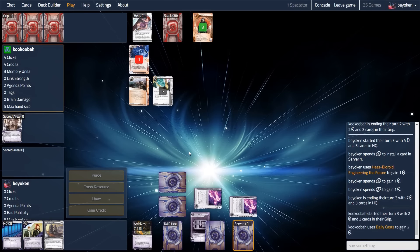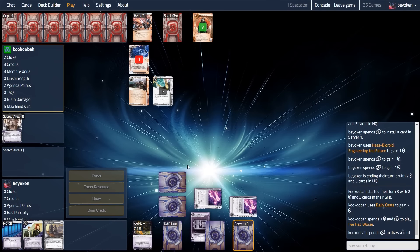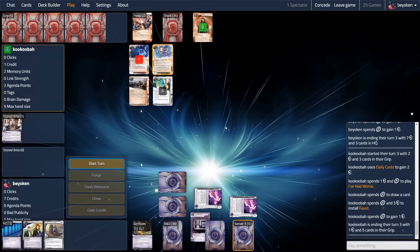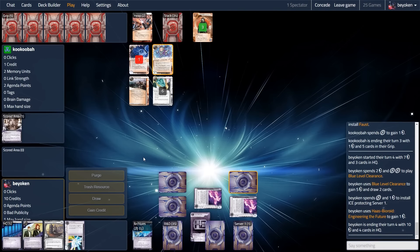Now because I got to rez the Double Architect on turn 1, it seems quite bad for me — being forced to rez both Architects put me at a very low credit level. But if there's one thing it does, it's that it secures HQ and my remote. So now I'm actually able to have a safe Jackson in the remote and my opponent can't really do anything about it. They don't have Mimic, they can't really contest this Architect.